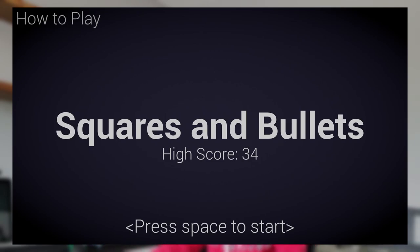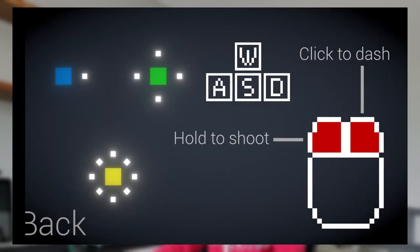I also added a title screen that day, which keeps track of your score and looks nice — you don't want to pop right into the game after opening the project. Then I made a how-to-play screen to show the player the controls. After making a transition for the scenes and picking sound effects and some nice music, I built the project.